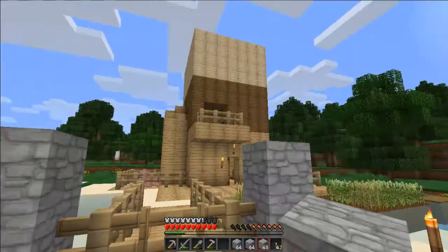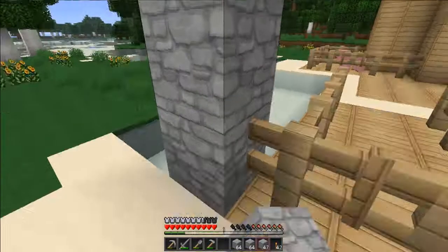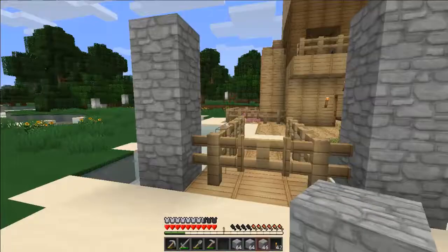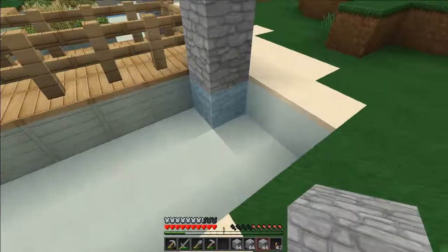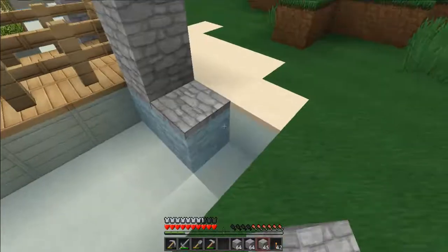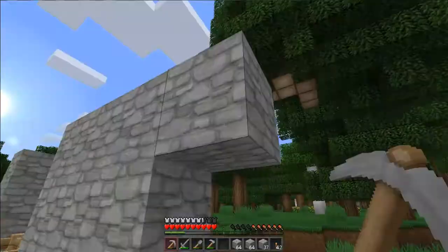Sort of like an archway — that's what I was trying to think of. So let's put one on there, one on there. Sort of towers, I suppose. So yeah, we'll have a gate here and then any monsters come in there we can sort of shoot them. I'll explain in better detail at some point.